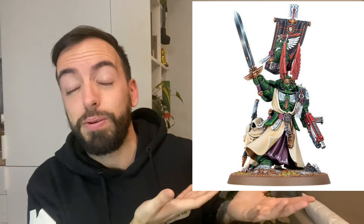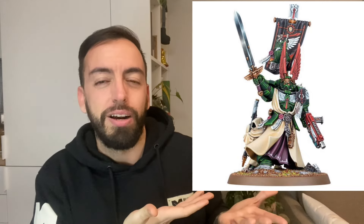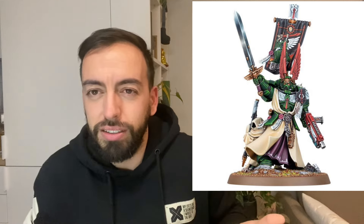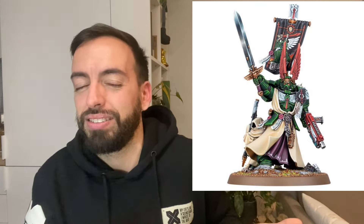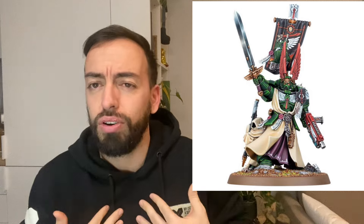From my perspective there's a minimum of two specific Dark Angels miniatures that everyone building a collection needs to get sooner or later. The first is Azrael, the Chapter Master of the Dark Angels — a super cool-looking miniature that should be in every army. You don't have to play with it but if you're collecting Dark Angels you should have the Chapter Master. I also really like his rules, so it's one you should consider.